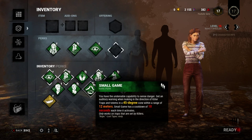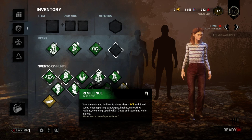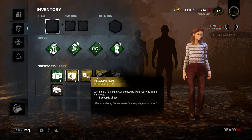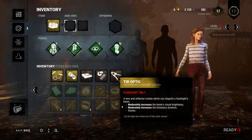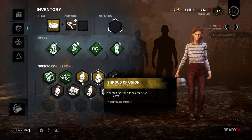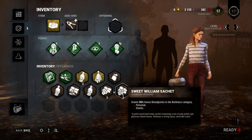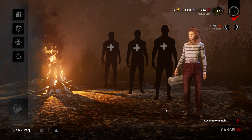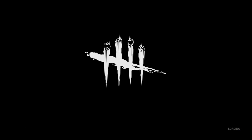I'm going to add our fourth perk — it's 6% additional speed when repairing, sabotaging, healing, unhooking, vaulting, cleansing, opening gates, and searching while injured. I might bring an uncommon toolbox with the spring clamp. I wish I had the offering to be sent to Hawkins Lab — I won't have a high chance of going there. We got Nancy to level 15 already which is pretty good. I might play the Demogorgon eventually but I'm terrible at killer, so I'd have to practice a lot.